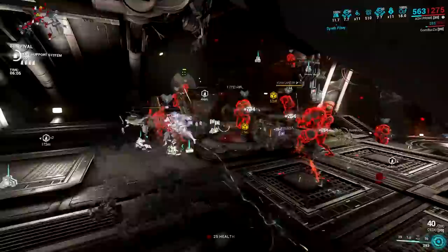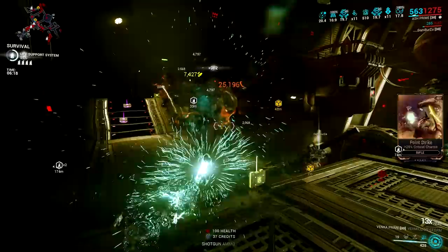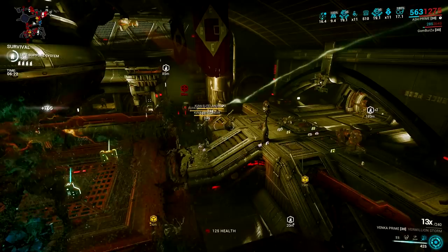This won't be a problem since most builds can slot Narrow Minded along with Primed Continuity to get up to 20 seconds of duration, sacrificing 2 mod slots and a lot of mod capacity. That's why sometimes I get lazy and don't even bother with invisibility at all. If you take notice, Ash Prime has decent health and armor values that you can build on to turn Ash into a semi-tank ninja Warframe.